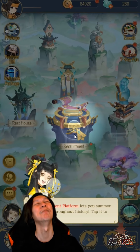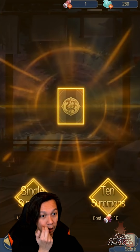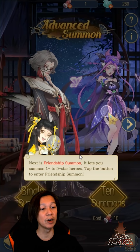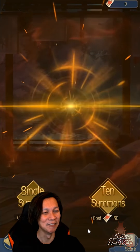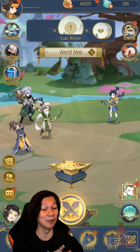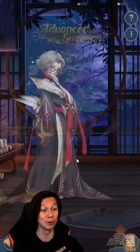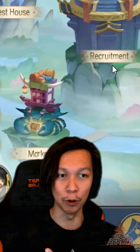We got a recruitment letter — this is the summons system. Congratulations on completing the trials, the city is unlocked. At the recruitment platform we got a free summon from defeating the boss, pulling a four-star. There's also a friendship summon that lets you pull one-to-five stars. There's a pity system — at 50 summons you're guaranteed a random five-star hero.